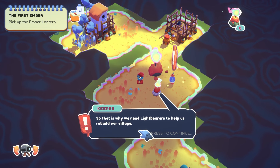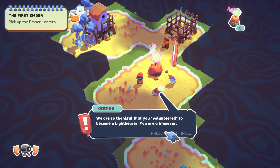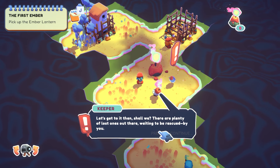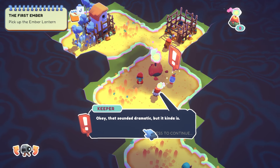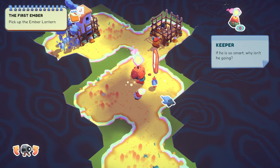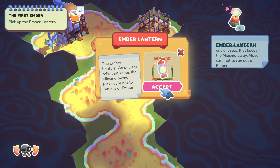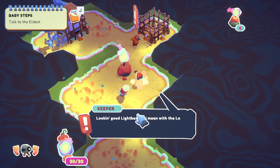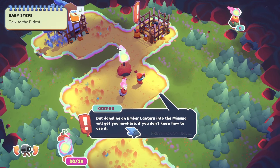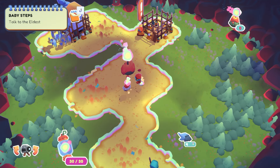We're so thankful you volunteered to become a light bearer — you're a lifesaver. There are plenty of lost ones out there waiting to be rescued by you. Please pick up the lantern next to me, then we can proceed. The ember lantern is an ancient relic that keeps the miasma away — make sure not to run out of ember. Dangling an ember lantern into the miasma will get you nowhere if you don't know how to use it. Head to the eldest — he'll be excited to see you rocking that lantern.